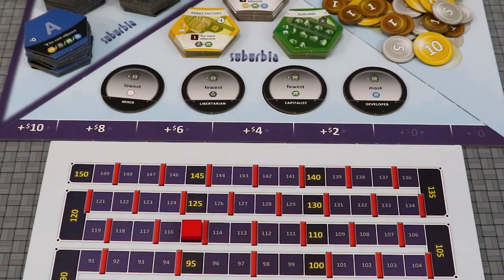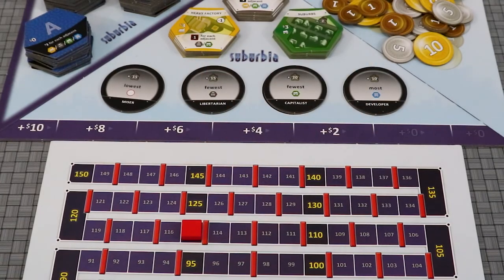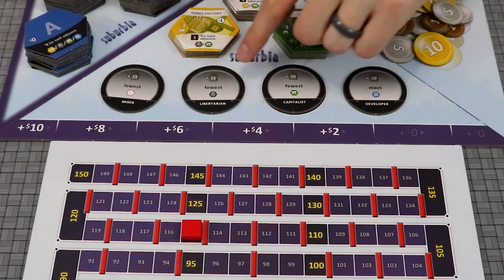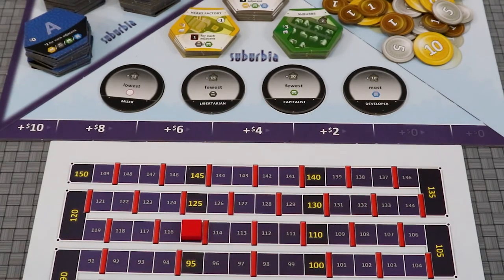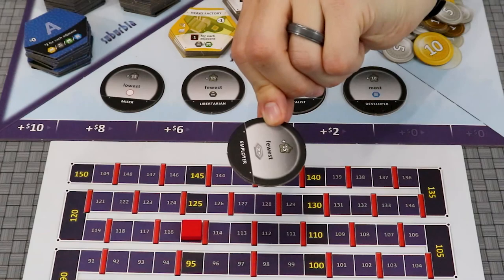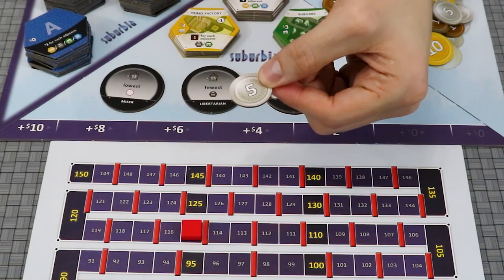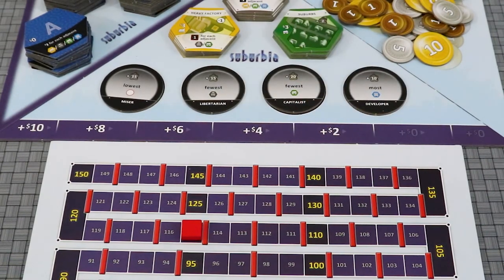During final scoring, ignore all red lines as you increase your population. The public goals will each award population to one player. If there is a tie, no one will gain the population. Then each player will gain population for their secret goal, only if they achieved it and there are no ties with other players. Each player then gains one population for every five dollars they have at the end of the game. The player with the highest population is the winner.